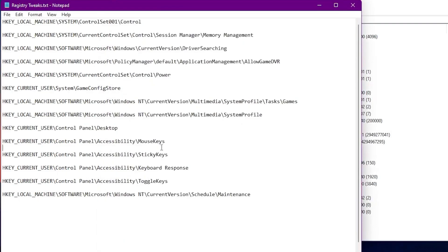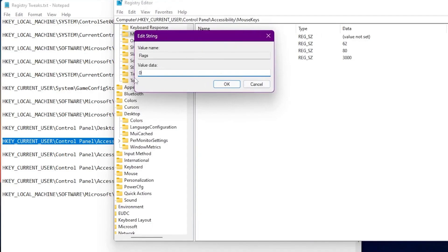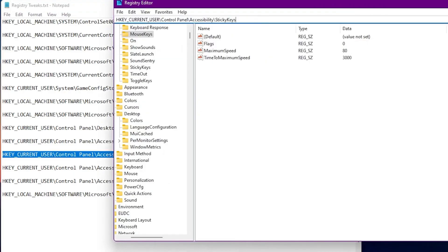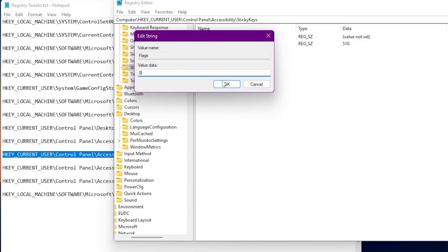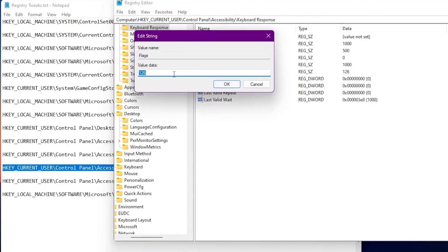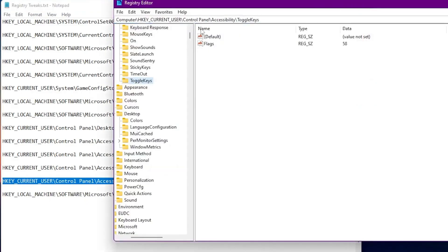Here is our next mouse, keyboard and input delay registry section. These registry commands will actually help reduce input delay in your games. Input delay really matters in online competitive games like Fortnite, Apex Legends, Valorant, and Warzone. Copy each address, paste it into the address bar, and press Enter. For each one, find the Flag option, right-click, go to Modify, and set the value to 0. Do this for the mouse flag, keyboard flag, and filter keys registry paths as well. Once all flags are set to 0, we are done with our input delay tweaks.